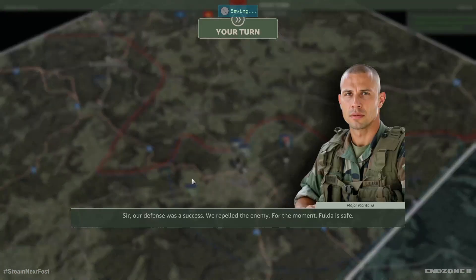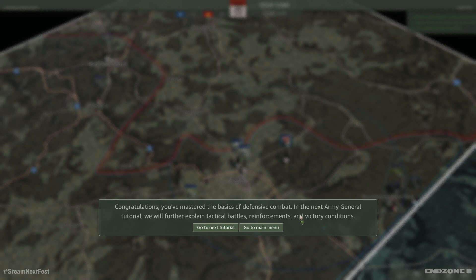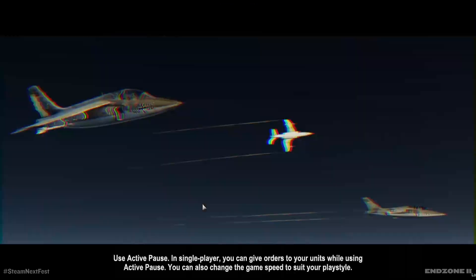Our defense was a success — we repelled the enemy. For the moment, Fulda is safe. Congratulations — you've mastered the basics of defensive combat. In the next Army General tutorial, we will further explain tactical battles, reinforcements, and victory conditions.